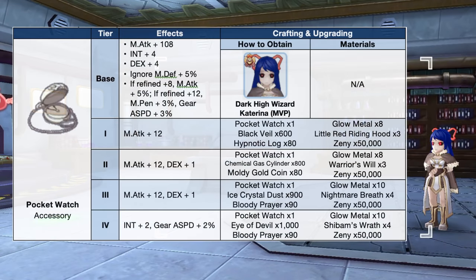Up next, we have the new tiers for the Pocket Watch, which is dropped by the MVP Dark High Wizard Katarina. It can now be upgraded from tier 1 to tier 4 using the following materials. These additional tiers will increase the magic attack, dex, int, and gear attack speed it grants.